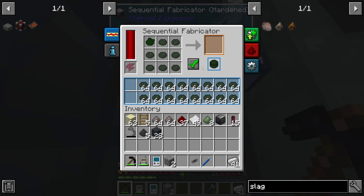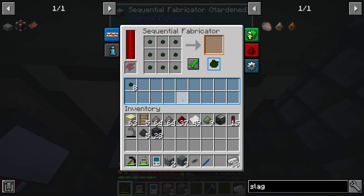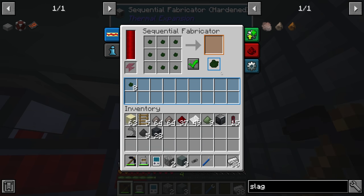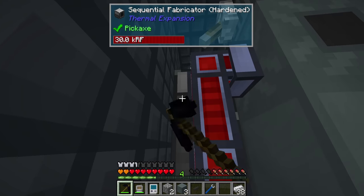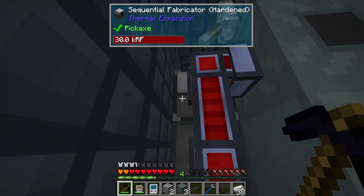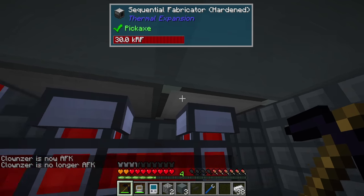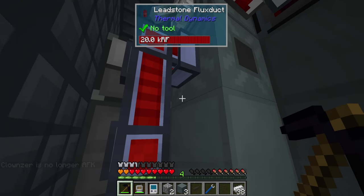A lot of the system still looks intact, but I believe the uranium-238 has backed up. Normally you break uranium grit into uranium-238, which goes into a sequential fabricator; the tiny piles of uranium-235 come over to another sequential fabricator, get crafted into uranium-235, stored in a cache, then combined with uranium-238 to make LEU-235 fuel. However, the bottom section has filled with uranium-238, the isotope separator is fully clogged, and the whole system has stopped.